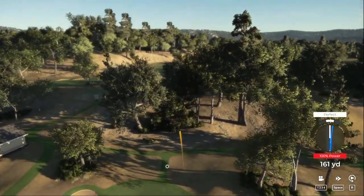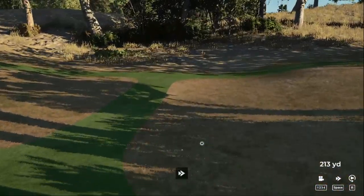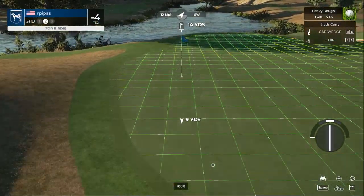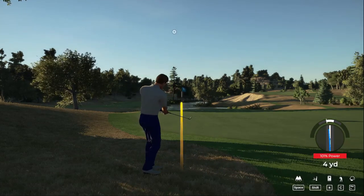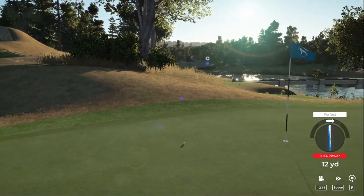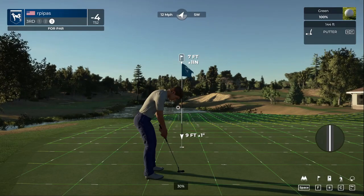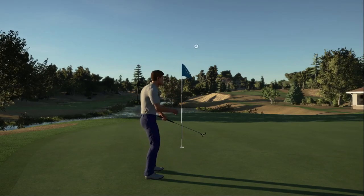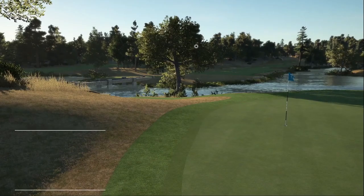That was an intentional push to try to play the wind, even though I knew we weren't going to get the distance right. Let's see if our chipping game can get us close — seven feet to the top. And that's your par right there. Four under for the round.